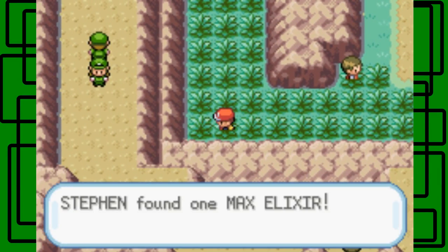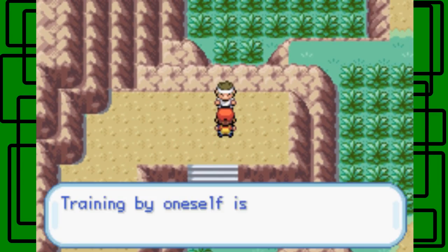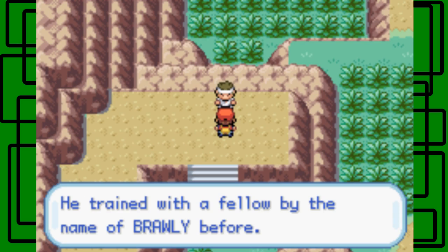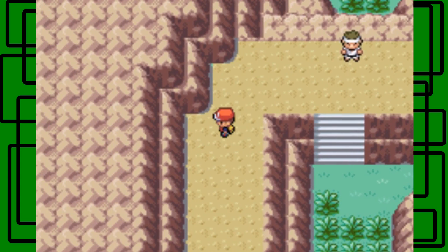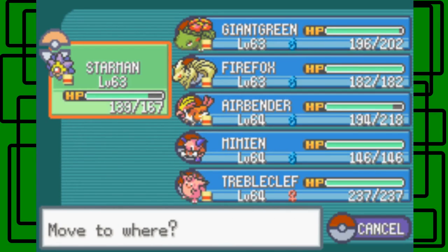Here's another item — it's a Max Elixir. Cool. Here is a Black Belt dude. Training by oneself is certainly not a bad thing, but it's also not a bad thing to aim for the top with a partner. Even Bruno trained with a fellow by the name of Brawly before. Interesting — Brawly, he's a Gym Leader actually. Okay, this camper actually has, I think, an Exeggutor. So I'm going to switch to Firefox, I guess. Yeah, let's battle him.